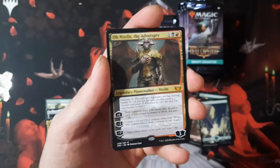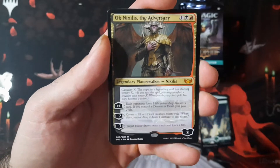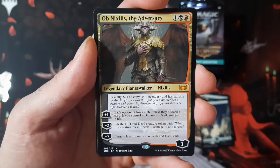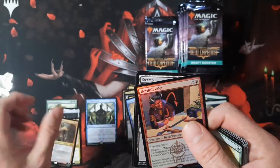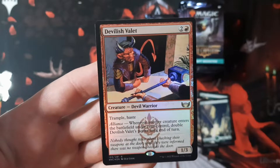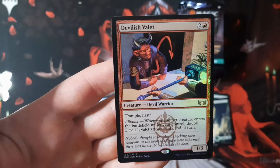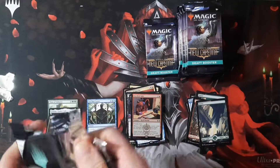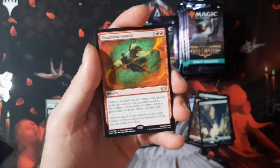We got Ob Nixilis here — this guy. He is a pain in the ass because he gets copied so cheaply. They get to copy him; hopefully you're casting him and then you're just making people discard cards and losing life. He is a monster, and he's a mythic. Then we got Devilish Valet — he's got that Alliance ability, so his power doubles. Someone attacked me with like an 83-power Devilish Valet the other day. It's the kind of thing that tramples too, making it even worse. That's going to see a lot of play. Structural Assault too.